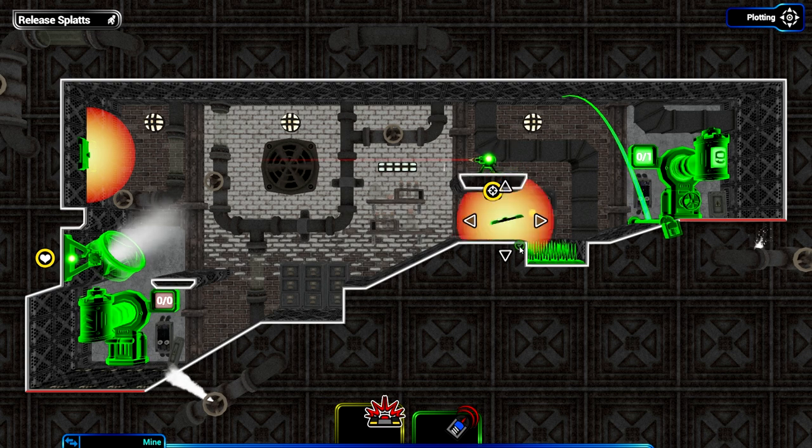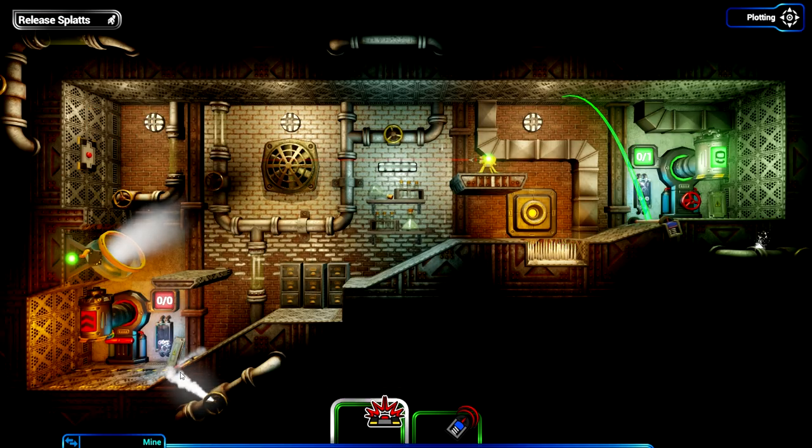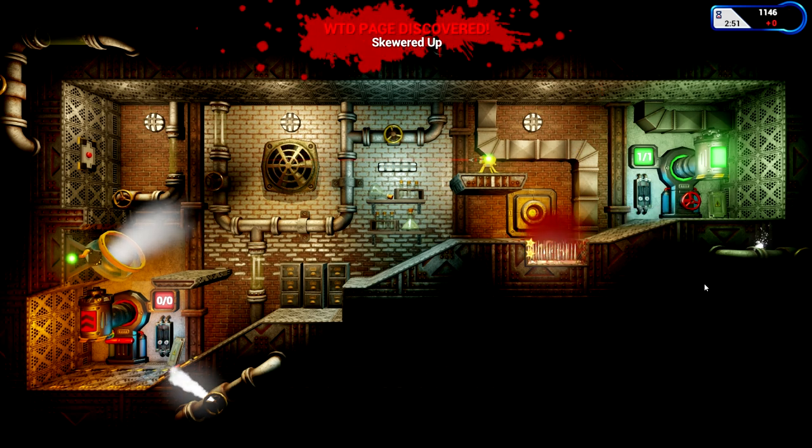That area is full with the harpoon gun, so we could put a mine over here to protect ourselves at the very exit - a mine as an emergency failsafe. So, not too difficult. Let's release the splat and see what he does. The splat gets generated, wanders over to my little throwy thing, gets thrown up into the ceiling and hits the spikes.